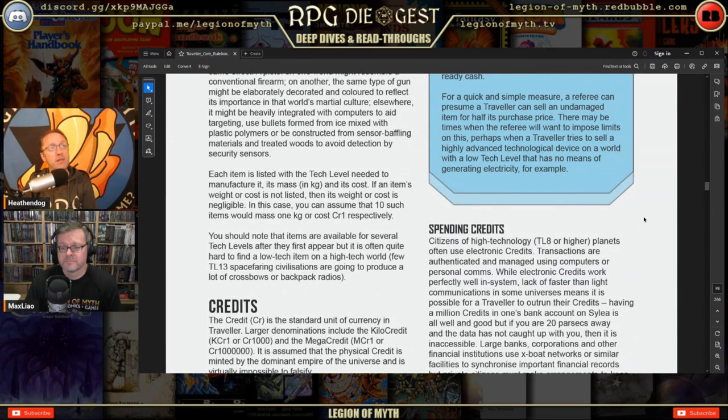Each item is listed with the tech level needed to manufacture it, its mass in kilograms, and its cost. If an item's weight or cost is not listed, it's negligible — assume ten such items weigh one kilogram. Items are available for several tech levels after they first appear, but it's often quite hard to find a low-tech item on a high-tech world. Few TL-13 spacefaring civilizations produce a lot of crossbows.